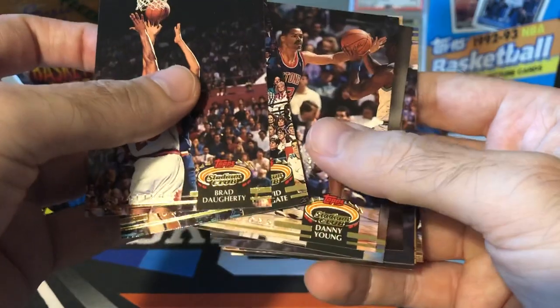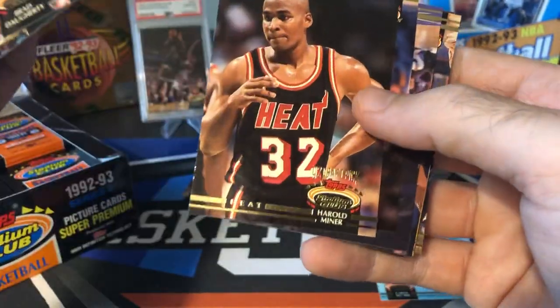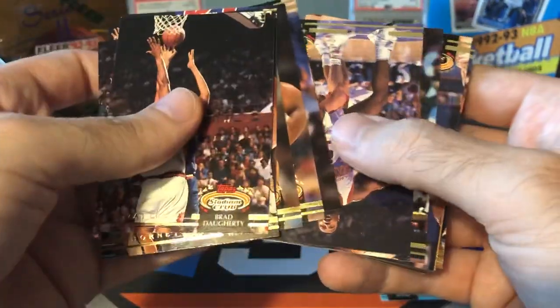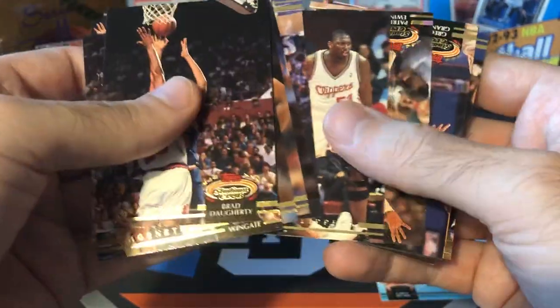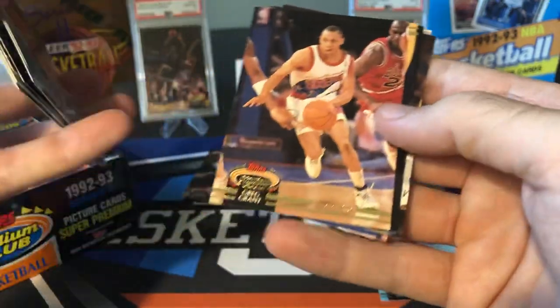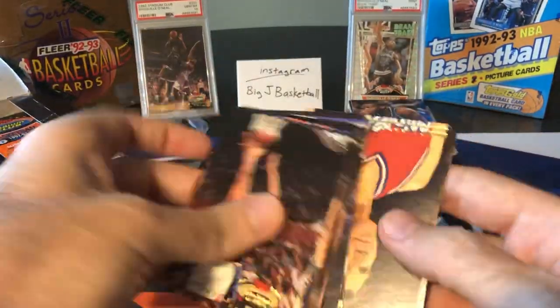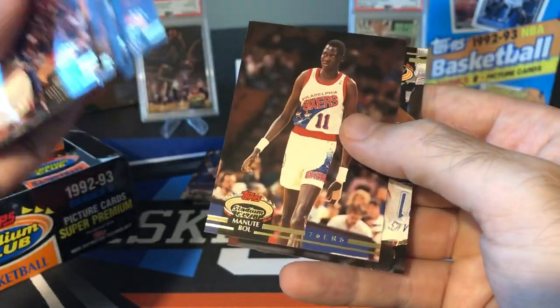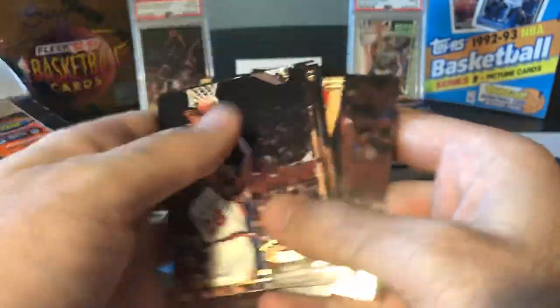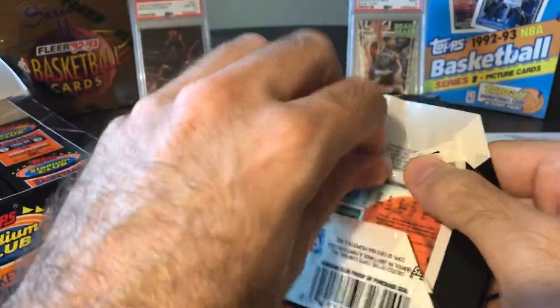Baby Jordan — Harold Miner. Man, what a curse to put on that guy, calling him Baby Jordan. Ewing. I like this card — this is a shadow MJ card. Greg Grant with Jordan in the background. Those are always kind of cool shadow cards. Manute Bol — father of Bol Bol. Lots of dads with young players in the league right now. I think this is pack number 12.